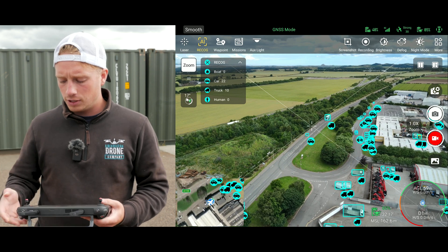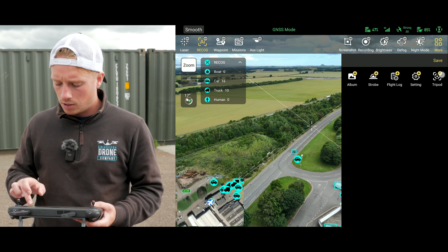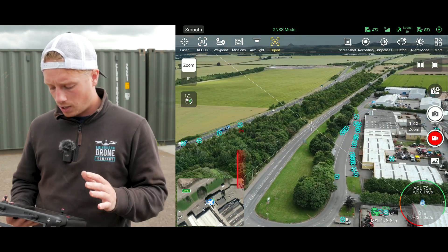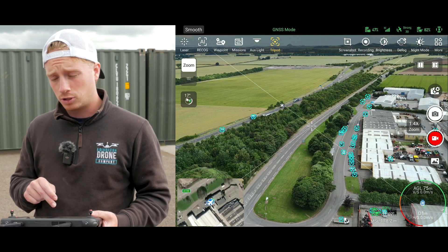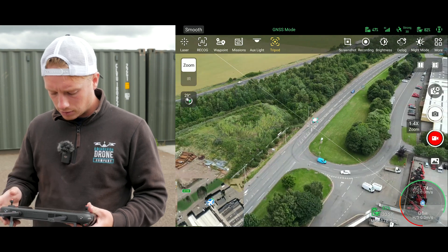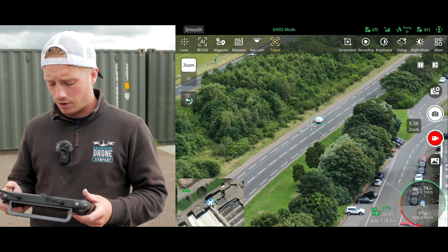To be able to track, you need to go to the top right and click 'More', then find Tripod. You'll want to add that to your hub at the top - press the little pencil icon, press plus, and it adds it to your hub. Click off AI and press Tripod, and once you press Tripod it gives you all the options for something to follow. You can press or quickly drag a box around something to specifically follow it. I'll follow this van - I just drew a box around it, and you can see it's holding it pretty well. It's an impressive AI system.